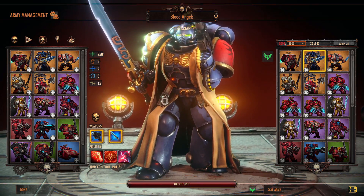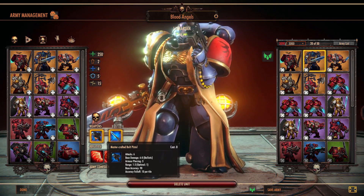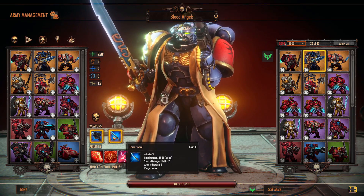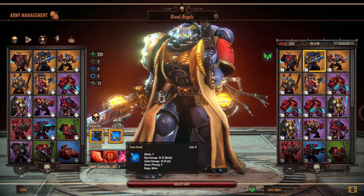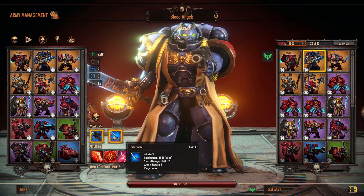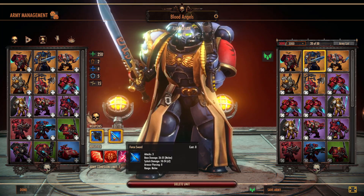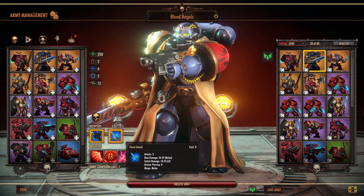The next commander unit is the Librarian. He's an amazing unit. He's got a Mastercrafted Bolt Pistol with really no options to change, and he's got the Force Sword. What makes him amazing is he has three attacks. If you get him in against most units he's going to get attacks, do splash damage to two different units, and he's got armor piercing of eight. So this guy is good in melee against everybody.